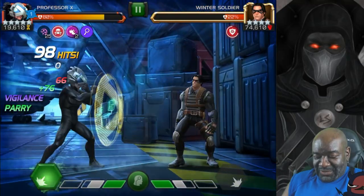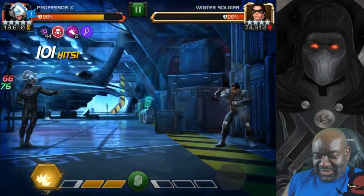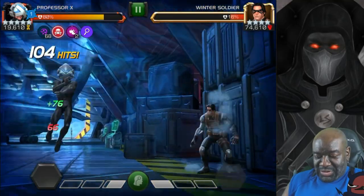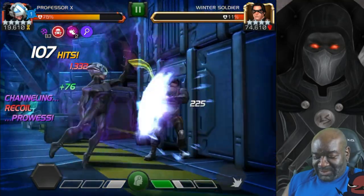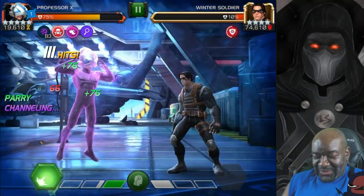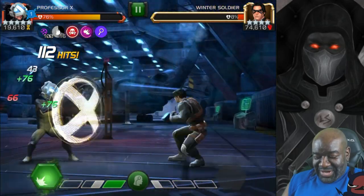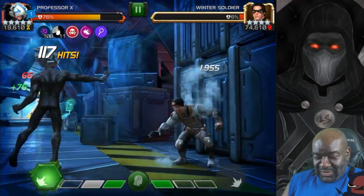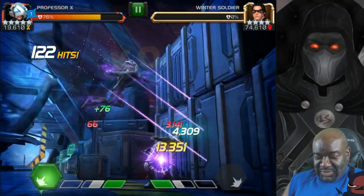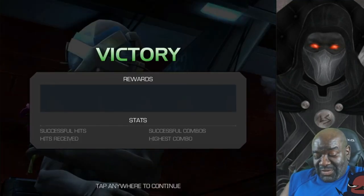Let's build up some more channeling charges — they seem very nice. Channel some more. Let's hit him with a special 2. He's at 100. Falter. Very nice, very nice. Let's see what this special 2 does to him — and it's over. There's a lot more to this guy than we've seen here.